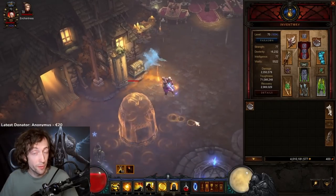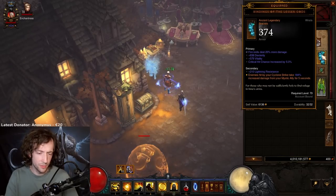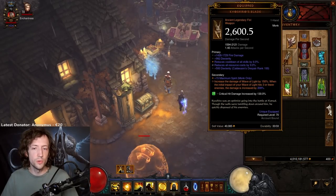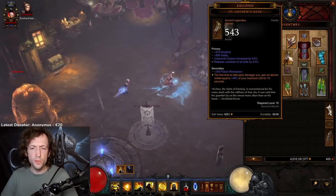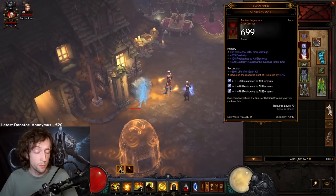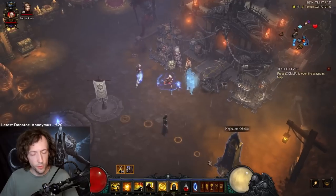Hi everyone. I want to talk about the Wave of Light monk again for Season 27. I've already highlighted this new Wave of Light battle power — you can see one of them right there on the bottom of the screen. The way it works is that you put them on the ground and then explode them multiple times with another skill, so effectively you get a lot more explosions than usual. Wave of Light has already been one of the most powerful builds in the entire game ever since the Inner rework in Season 24.